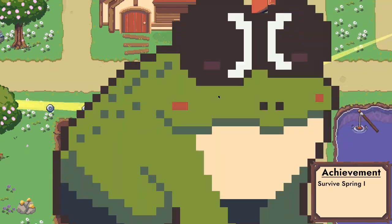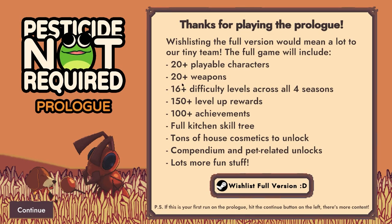Oh my god, we got to the wombo! Survive spring — we did it! Thank you guys for watching. That was Pesticide Not Required — a prologue. The full game is coming out soon and there'll be 20 playable characters, 20 weapons, 16 different levels across all four seasons, 150 level-up rewards, 100 achievements, the full kitchen skill tree.